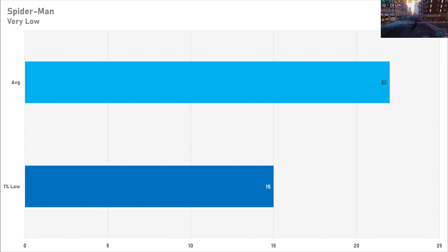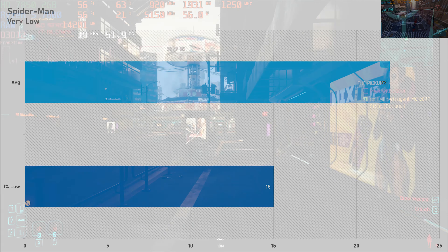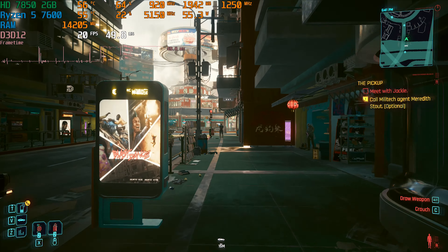The same can't be said for Spider-Man Remastered on the lowest preset, because 22 FPS on average with a very meager 1% low of 15 FPS means the game isn't going to be very playable at all. In all fairness, it is a big ask for this graphics card.